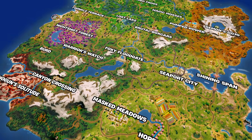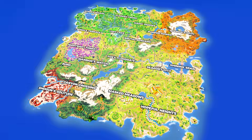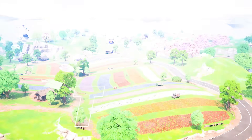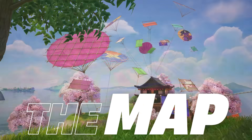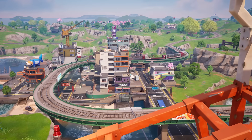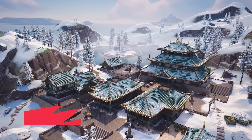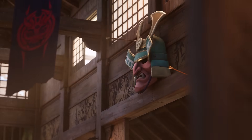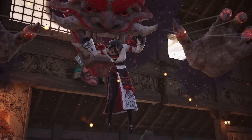Welcome to Fortnite Chapter 6 Season 1, Hunters! Let's break down all of the biggest changes that affect competitive play. With a new season comes a new map, biomes, and a whole load of POIs, ranging from bustling cities to secluded suburbs. One of the power POIs for competitive players will be Demon's Dojo, a mountaintop sanctuary and home of the Night Rose.